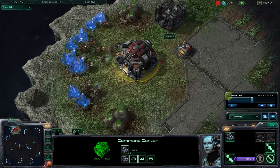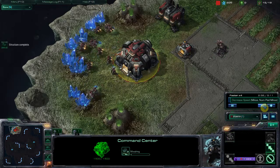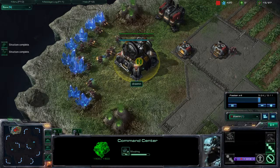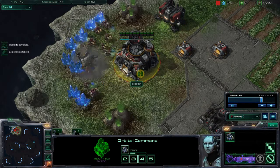As you can see, I'm getting my Orbital Command Center right away. I'm getting that at 15, as you can see. That is usually when you get it. Sometimes you get it at 16. If you sent out that scouting probe, you'll probably be delayed at 16.